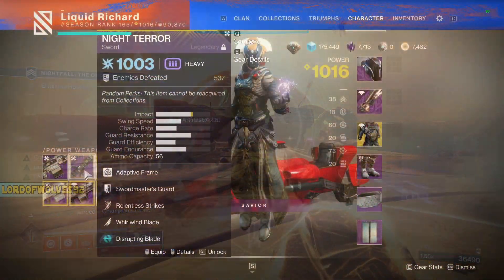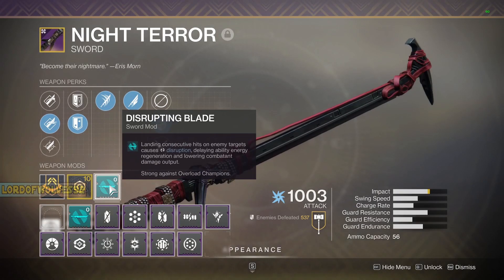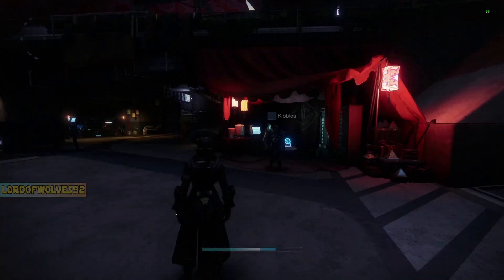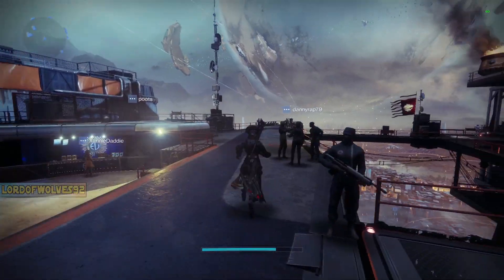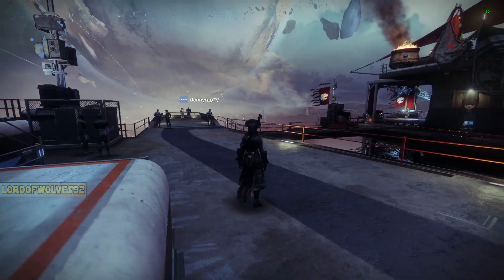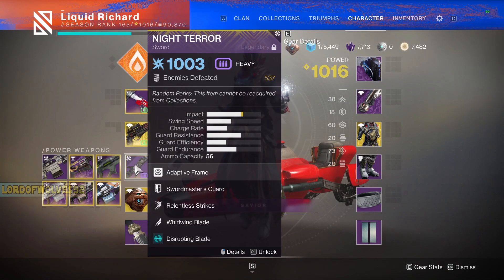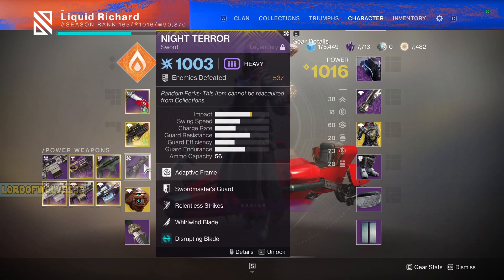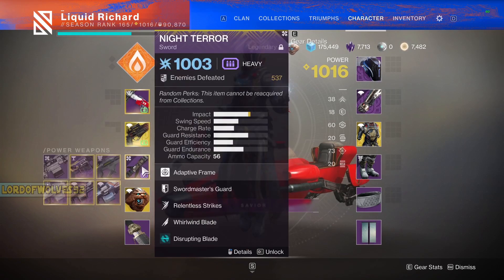Next, I'm going to choose a sword — this Night Terror here — because swords this season have the Disrupting Blade perk. We can disrupt those champions and actually attack through elemental shields. In high level activities when there's going to be a lot of different shields, if we're not able to match all the different shield types, our sword comes in handy because those actually deal damage through shields.